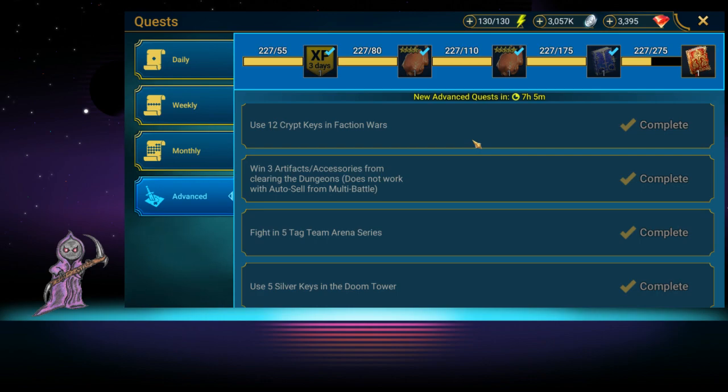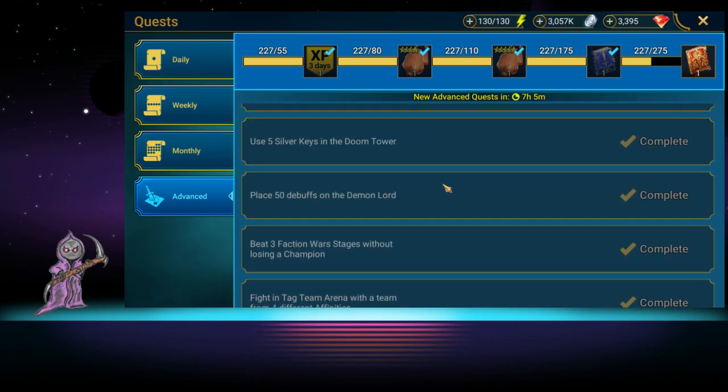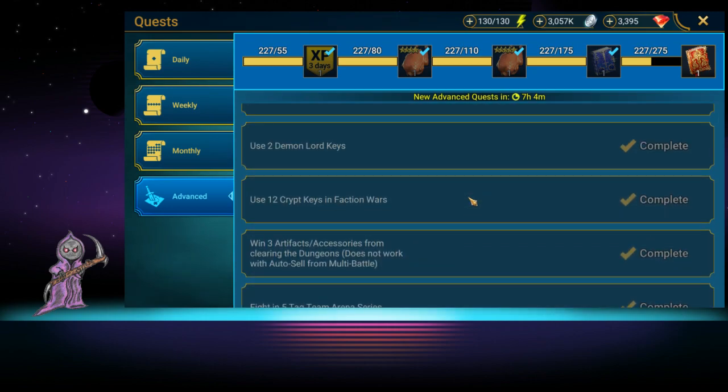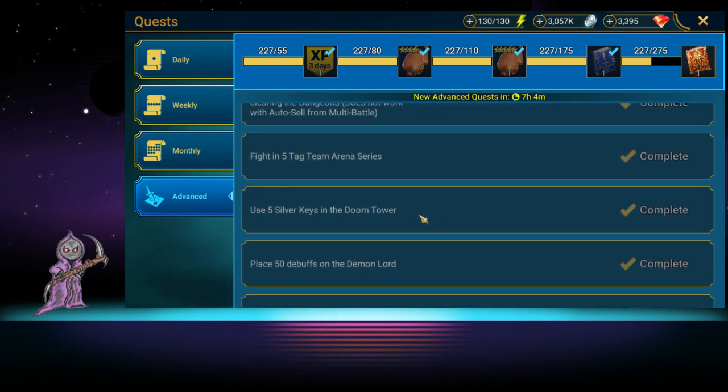Sidebar: advanced quests are insanely hard to complete at the beginning of the game — not because they're mechanically difficult, but because you don't have the heroes or items needed. Some might require ascending an artifact, beating the Sand Devil, or fielding a team with one of every affinity, and you might not have a void hero. You might also get one that says use 12 crypt keys without realizing another quest needs you to beat a faction wars boss that you can't yet beat.